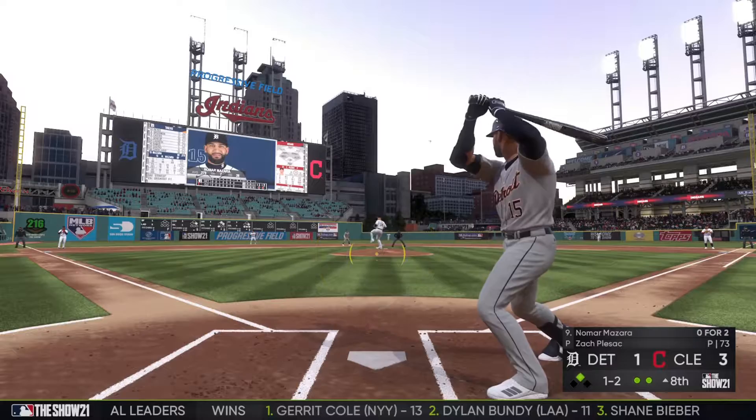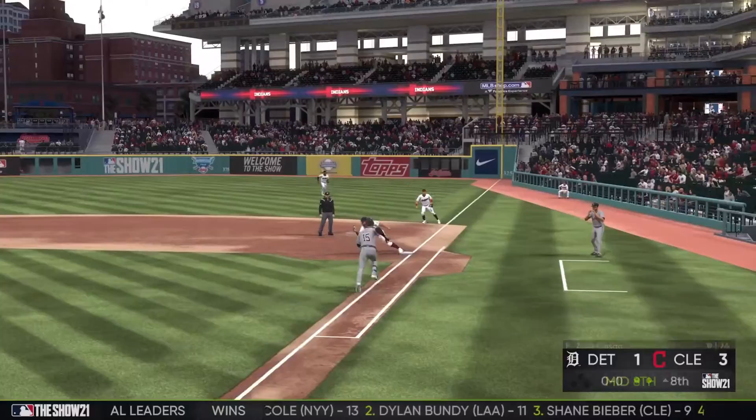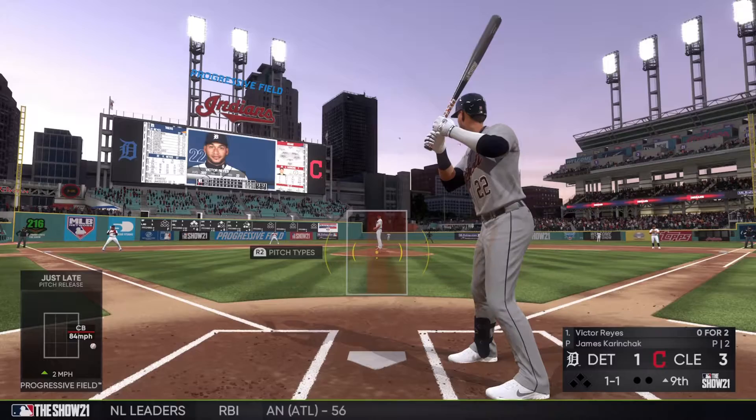That brings up Mazzara on a 1-2 count with two outs, and he swings through strike three. Perez throws him out at first to end the threat in the eighth.